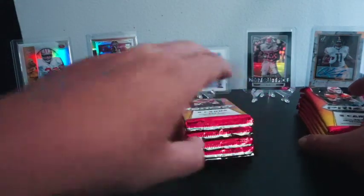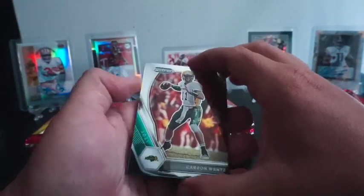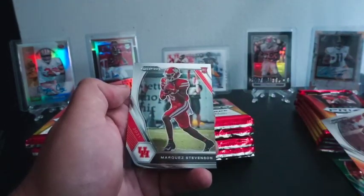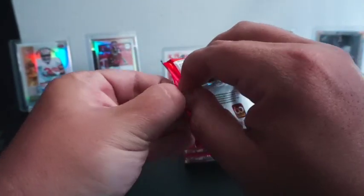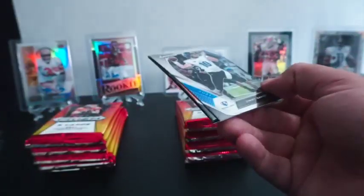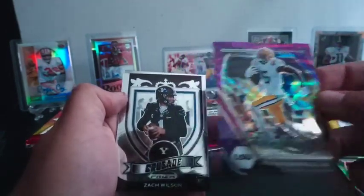Starting with box one. Not expecting a whole lot, but it'd be kind of cool to get something. Carson Wentz, Larry Fitz — take one is our green. Travis Etienne rookie, not bad, and Marquez Stevenson. We'll track parallels and rookies — you guys can't see it's off cam anyway — so we'll keep track of which box does the best.